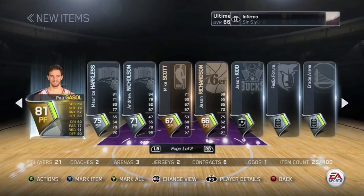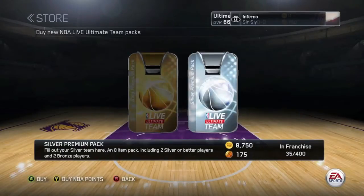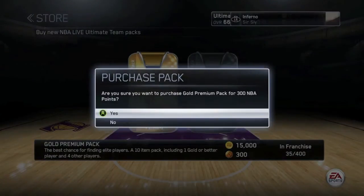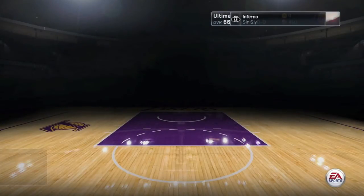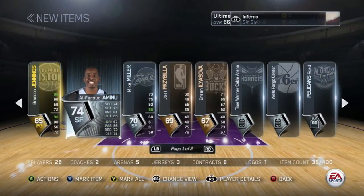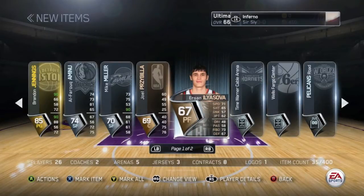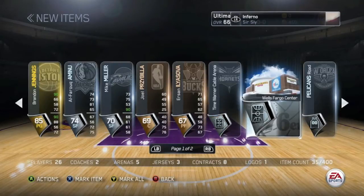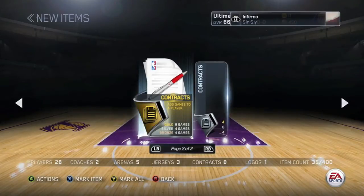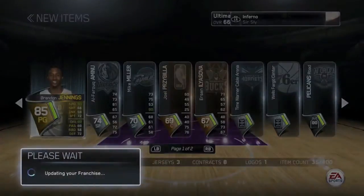Let me just mark everyone and send them to my franchise. Let's go on to the next pack — let's keep it with these gold premium packs. And who are we gonna get? Brandon Jennings — that is actually a pretty decent point guard to have starting off, so again I'm not mad. And I got Mike Miller, a great three-point shooter to have on my team. Definitely gonna add him to the starting lineup. So Brandon Jennings the best pull from this pack — decent pack.